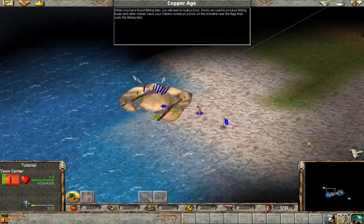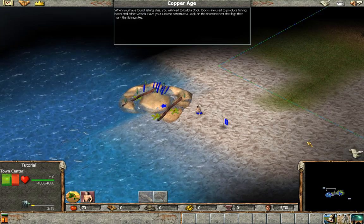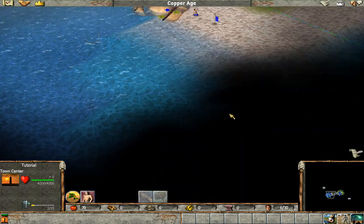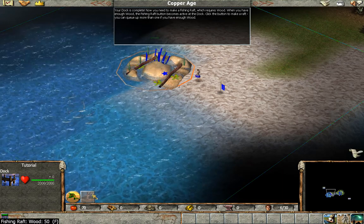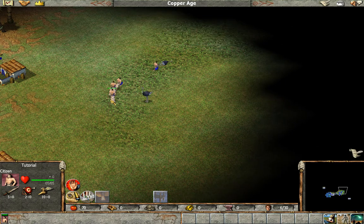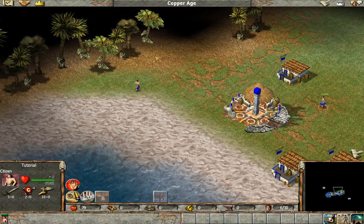I distinctly remember there being a scenario where we built naval transports, and there was a priest with a mask, and I got emotionally engaged with saving a tribe of primitives and getting them to a new island. Maybe that's a completely different game. Anyway, you need to make a fishing raft — it requires wood. When you have enough wood the fishing raft button becomes active at the dock. I just hope we don't get attacked by armies of organized tigers.